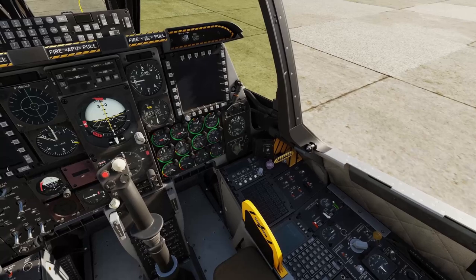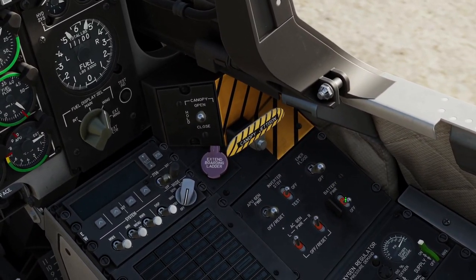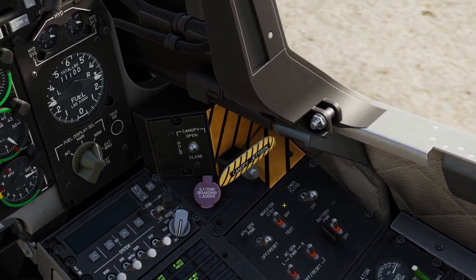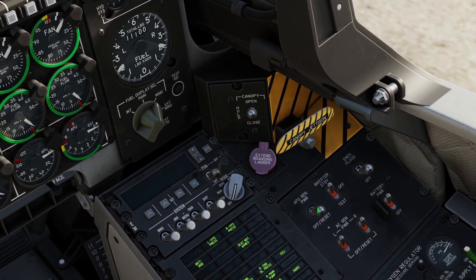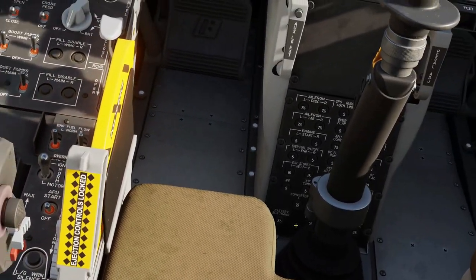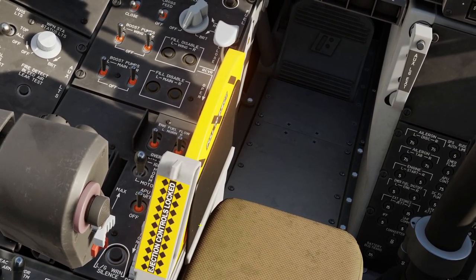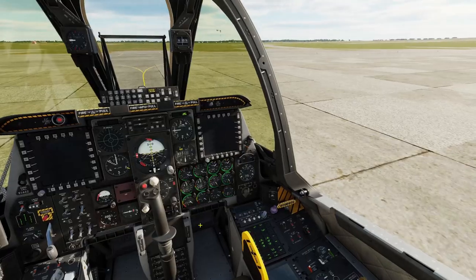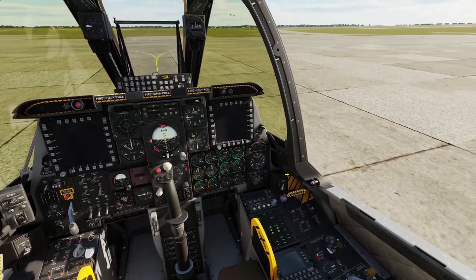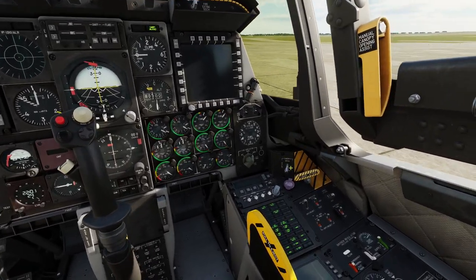The first thing we're going to want to do is come over here and with a right click turn on our battery, and with another right click turn on our inverter. Then with another right click we will turn on the APU generator. Come over here — it's kind of hard to see but you can see the APU start switch. Right click that on and we might as well close our canopy here.